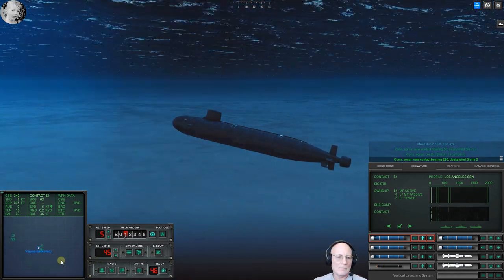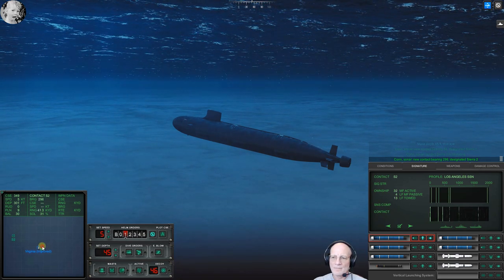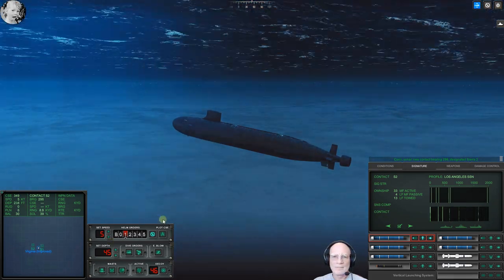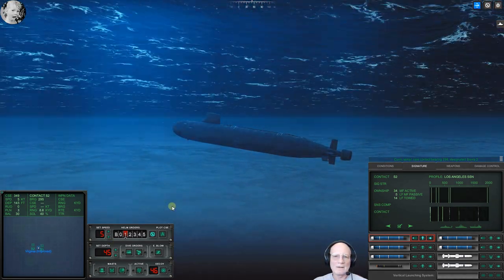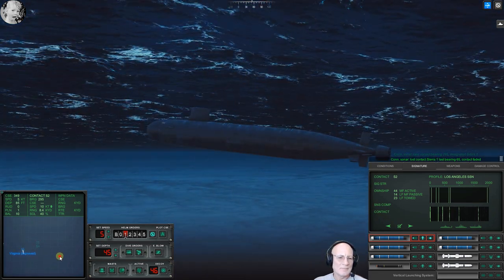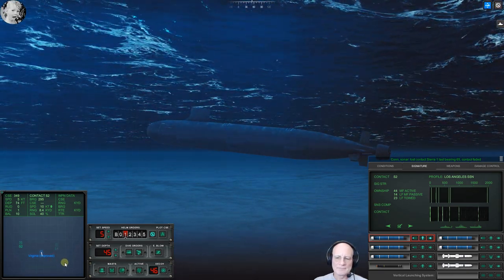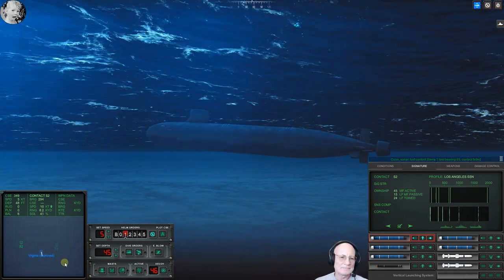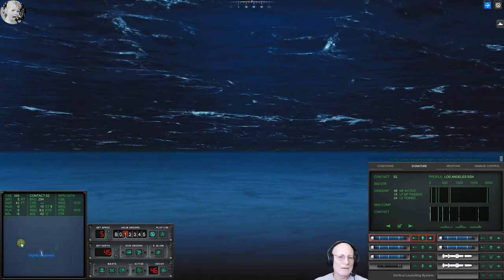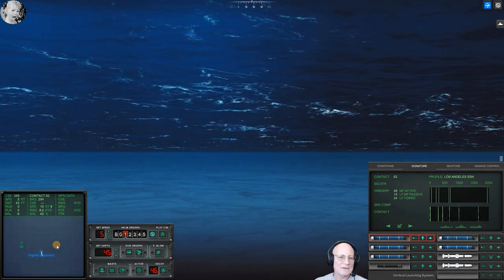Con sonar new contact bearing two nine six, designated Sierra Two. Con sonar lost contact, Sierra One, last bearing zero zero six five, contact faded. Come on, get up here. I think this is a submarine — Sierra One at about zero seven zero. We'll take a look. I don't see nothing. Con sonar switching to active search. Con sonar regained contact on Sierra One, bearing zero seven zero.